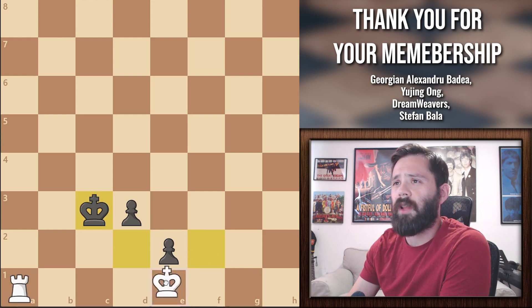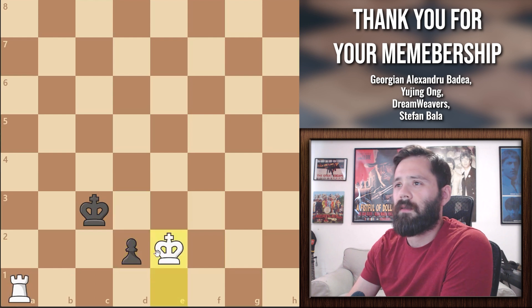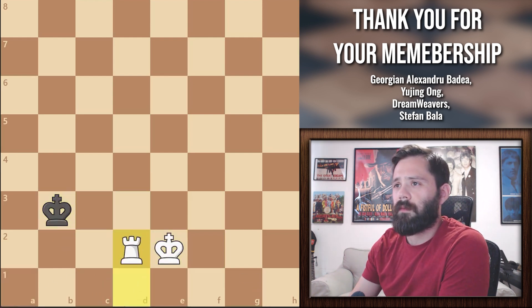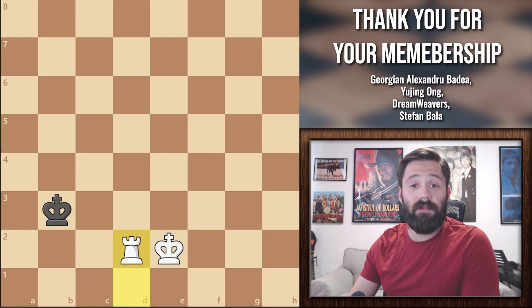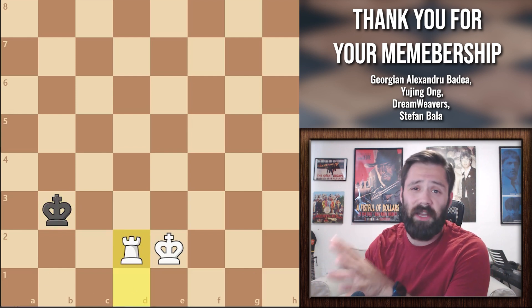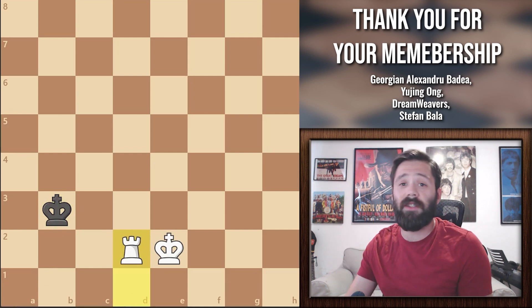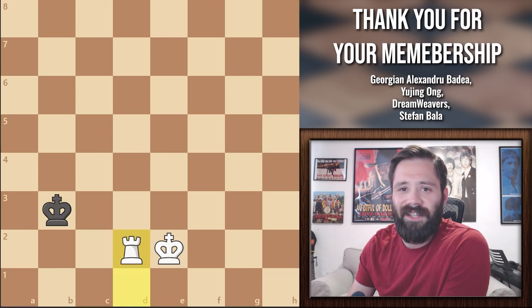Let me also show you a quick example for king to e1 as well. And there we have it. I hope you guys found this video useful, because I can guarantee you're going to see some variation of this in one of your endgames. I really hope I managed to cover all the important variations, but if I forgot some, please let me know in the comments and I'll make another video to add on to this one. I'll see you guys in the next game.